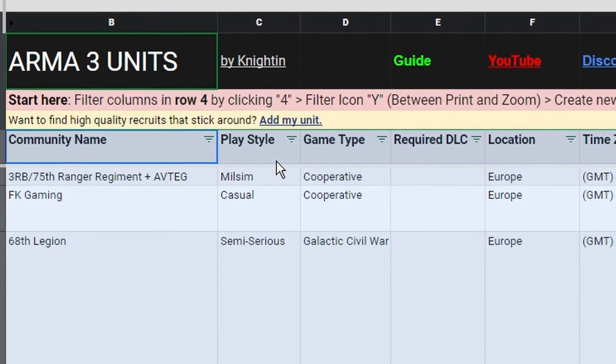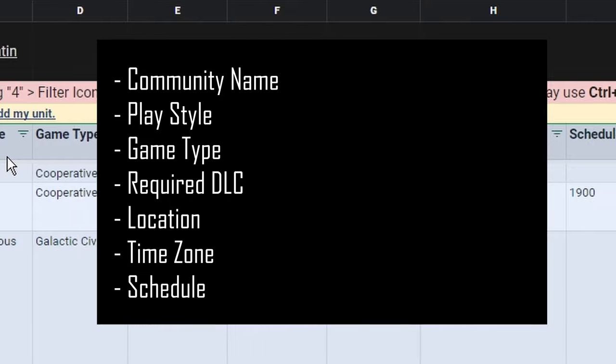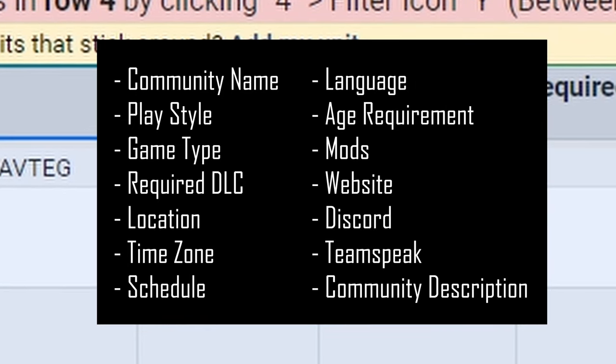So what can we even filter for? There's game type, schedule, age requirements, community description, and more.